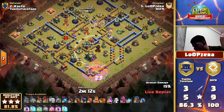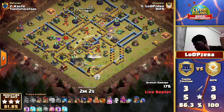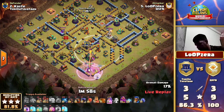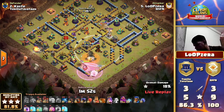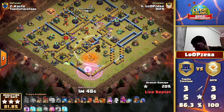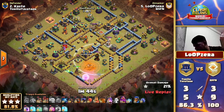The clan castle is dealt with nicely and easily. He's already preparing on the far left side with a funnel for the king to push into that scattershot compartment. On the nine o'clock side, the tunnel is now getting activated. He keeps raging to keep this queen alive and pushes her further into the base. So far the single inferno tower is doing way less than I thought - because the queen is completely out of range of that single target inferno.